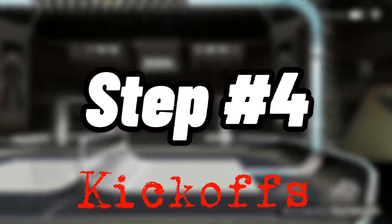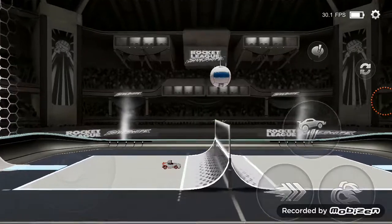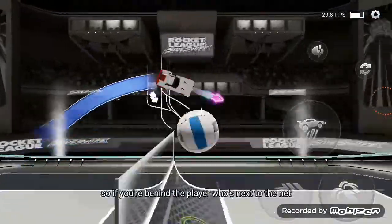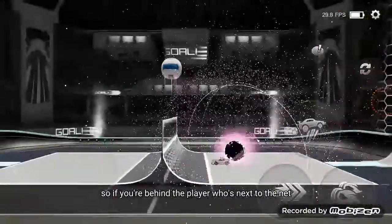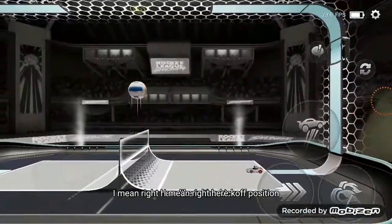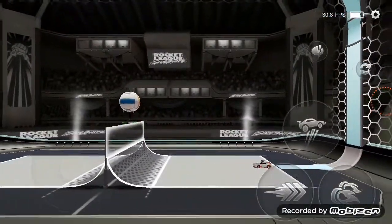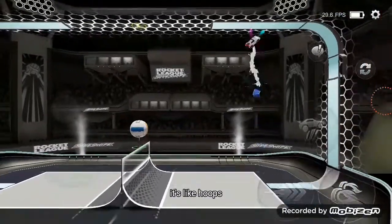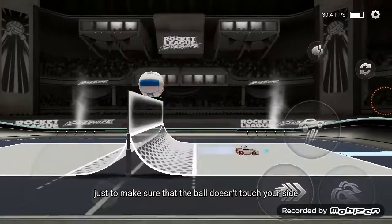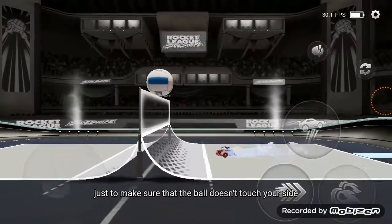Now, for step four — this is tips for kickoffs. Alright, so if you're behind the player who's next to the net, like in this kickoff position, you're not gonna go for kickoff. It's like hoops — you're gonna stay back and defend, just to make sure that the ball doesn't touch your side.